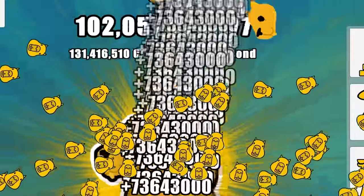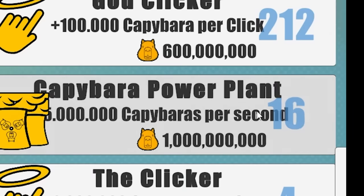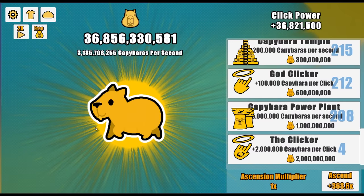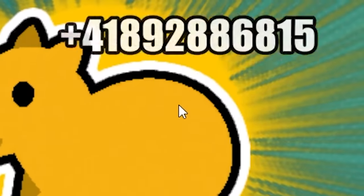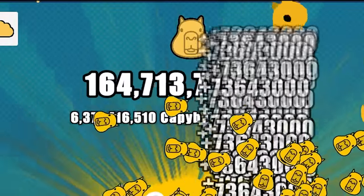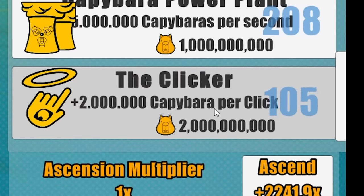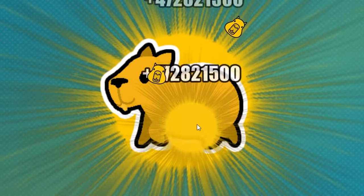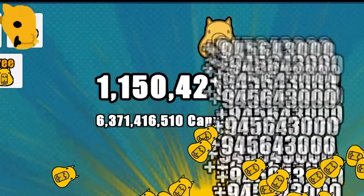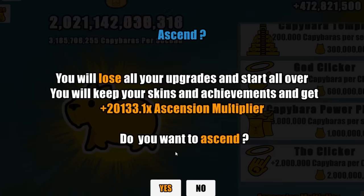So auto clicker, do your thing. I'm only getting 73 million per click — and there we go, 200 billion. Time to level up the power plant — now it's at level 208. I'm making 3.1 billion capybara per second. We need 400 billion capybara for the clicker, so let's run the auto clicker. And 400 billion — time to take the clicker to level 200. Boom, it's level 222! Now when I click I get 472 million capybara. Ladies and gentlemen, I just hit 1 trillion capybara. I'm a trillionary — I don't even know if that's a real word. My ascend is at plus 20,000x. Do you want to ascend? Yes.